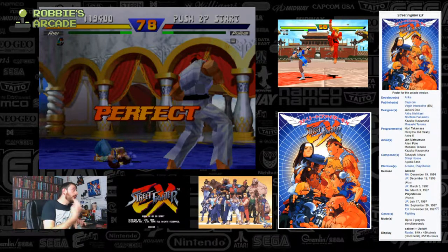Two of the unlockable characters in the game - Blair Dame and Allen Snider - appear in non-Capcom related games as well. There's a game called Fighting Layer, created by the same developers Arika and others from the team behind this, published eventually by Namco - big names in 3D games from Tekken and Soul Calibur. Interestingly, neither of these characters ever appear again in EX titles or any other Street Fighter game, so presumably those licenses and rights were completely purchased by Namco and consequently dropped afterwards.